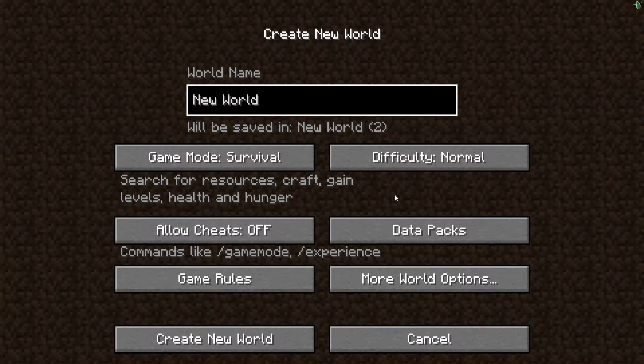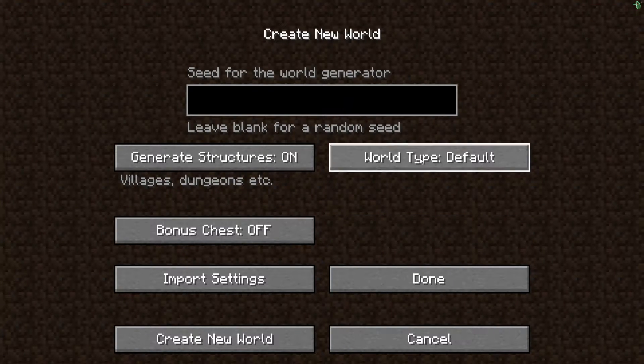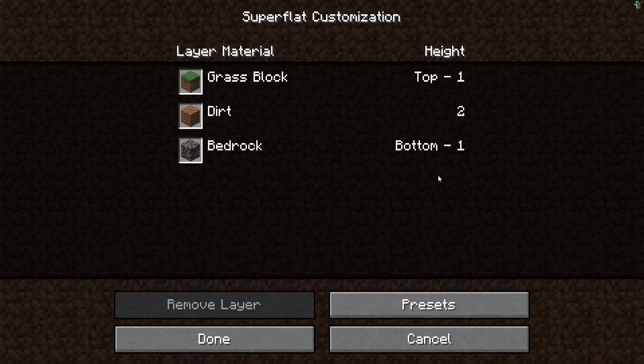So you click on 'Create New World' in single player, then go to 'More World Options'. You set the world type to Superflat — that's what you want — then you click on 'Customize'.